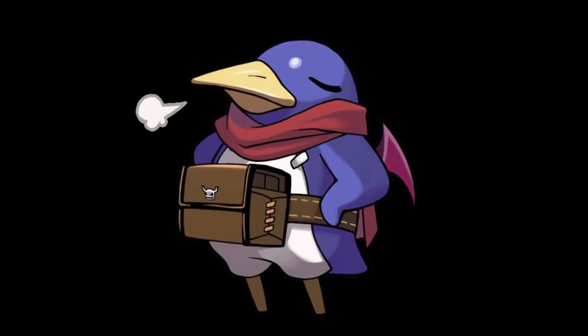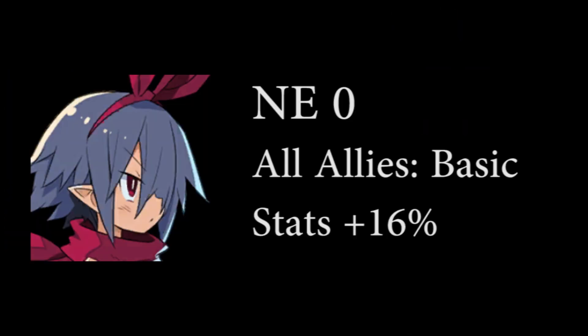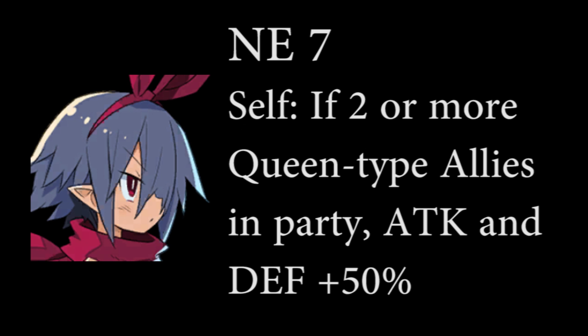Among all attackers, she stands out because of her huge damage and critical effects. Her any seer increases all allies' basic stats by 16%. Her any one boosts her elemental damage by 60%, which is probably her most important ability, as it gives you flexibility to build her however you want. Her any five gives her a 30% buff to attack and critical damage when there are two or more humanoids in the party, and her any seven gives her a 50% buff to attack and defense when there are two or more queen allies in the party.